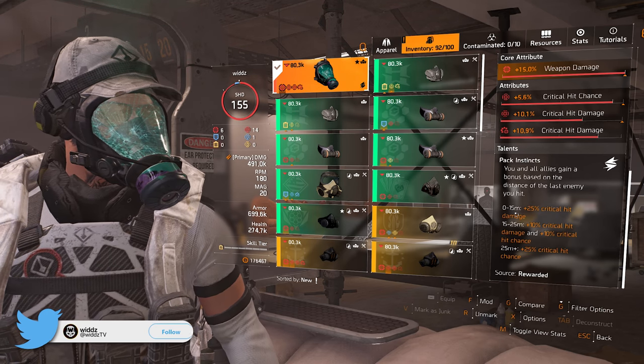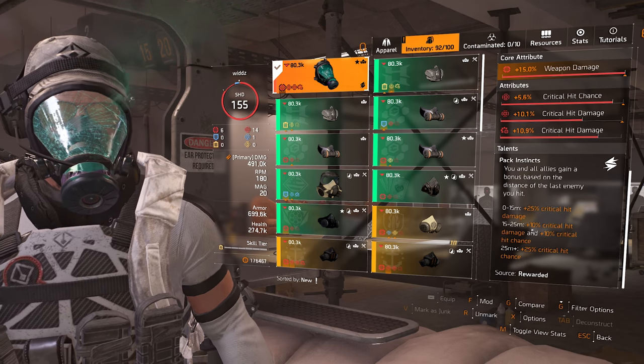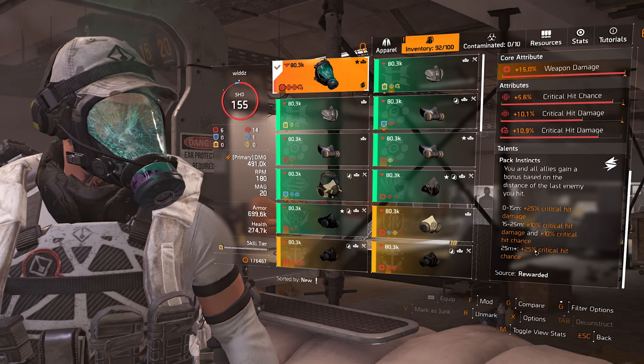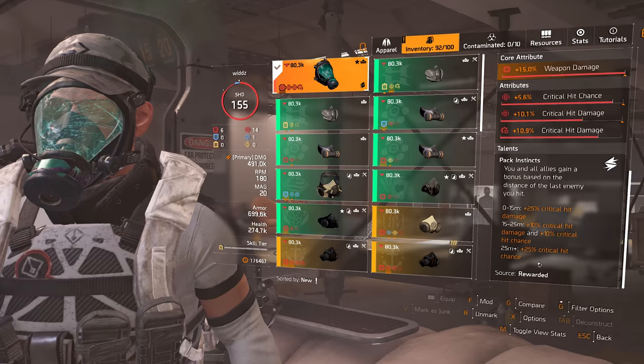Here's the breakdown: 0 to 15 meters gives 25% critical hit damage; 15 to 25 meters gives 10% critical hit damage and 10% critical hit chance; and 25 meters plus gives 25% critical hit chance. That's pretty strong — 25% crit chance is crazy.